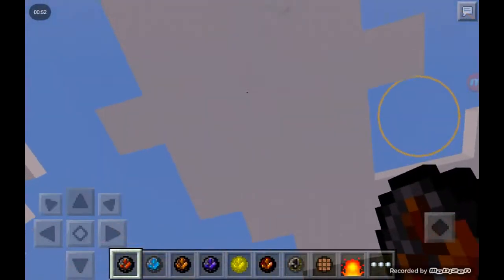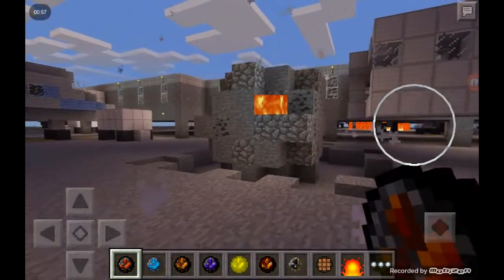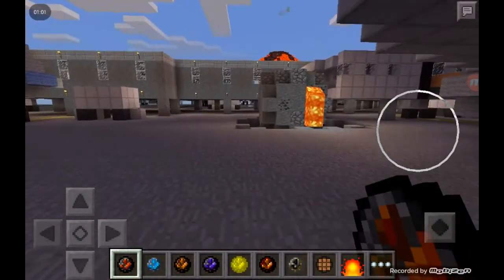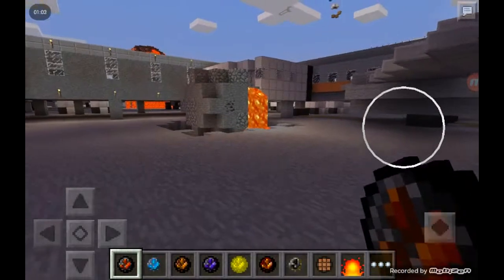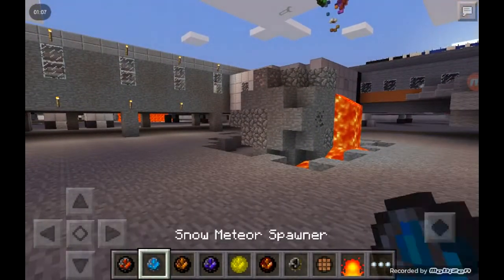All it does is drop snowballs down and then it blows up — and that's it. I think that was another one over there. It comes with lava and ore and stuff, so if you guys want to play on survival you can get that.